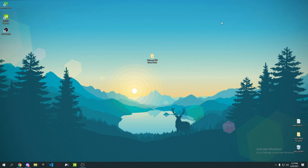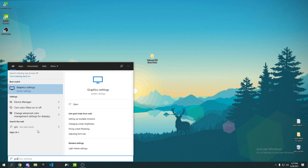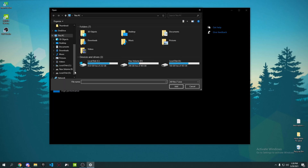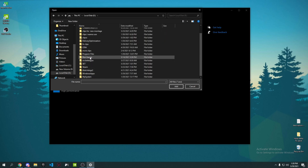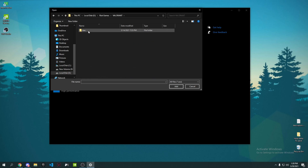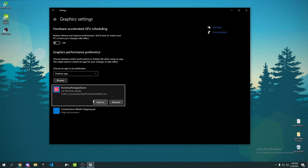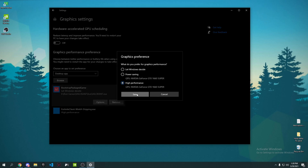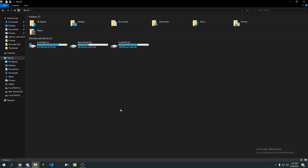Now I'll show you how to give Valorant more GPU priority, so your GPU prioritizes Valorant over other apps. Go to the search bar, type 'Graphics settings', and press Enter. Press Browse, navigate to where you installed Valorant — for me it's in my E drive under Riot Games — go to Valorant, then Live, and select valorant.exe. Press Add, then click Options and set it to High Performance, and press Save.